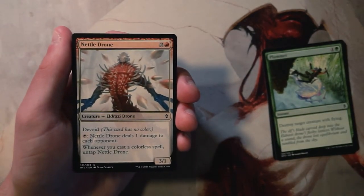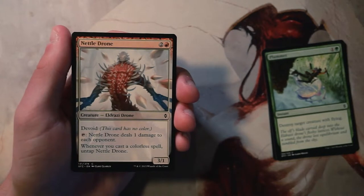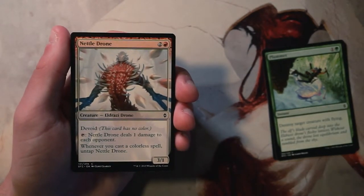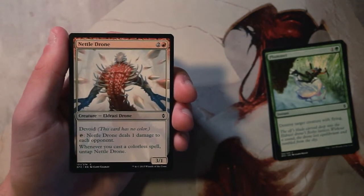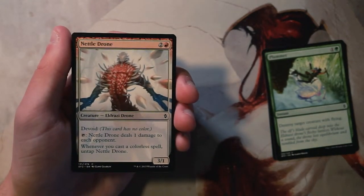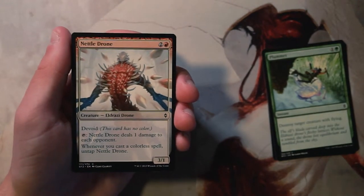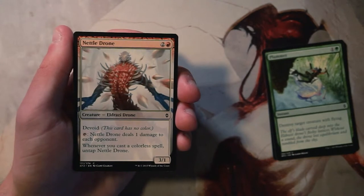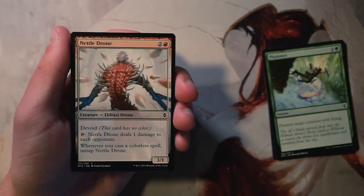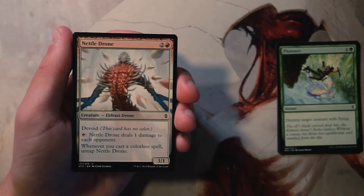Nettle Drone is a 3/1 for two and a red. It has Devoid, so it has no color — a mechanic specific to this set. You can tap it to deal one damage to each opponent, and whenever you cast a colorless spell you may untap it. There was actually an infinite combo with this in constructed. Being able to ping your opponent is great; the only downside is it doesn't ping creatures, which would be more useful. Still, dealing damage to an opponent without having to attack is really powerful, and with Devoid being so prominent you'll untap it frequently. So far this is the front runner of the pack.